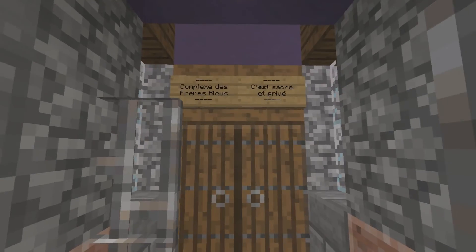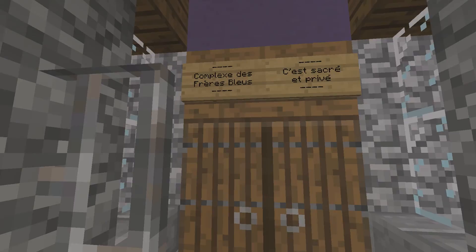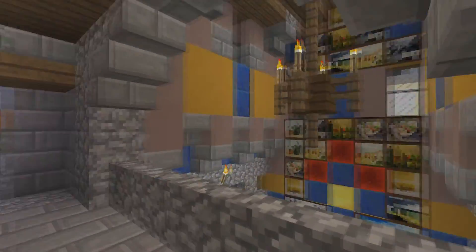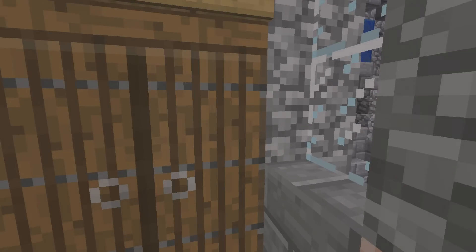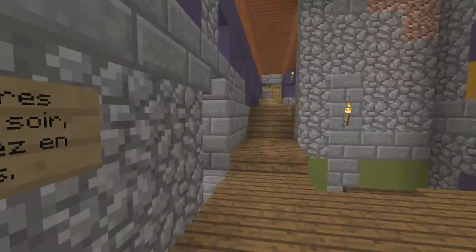Over here is the Blue Brother Complex — it's sacred and private. So here's a monastery. I'll just show you guys a little bit, but it's not finished, and even if it were, I still have other things to show you right now.